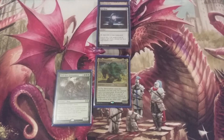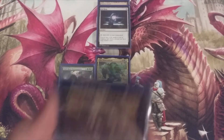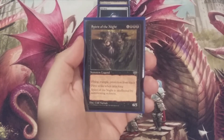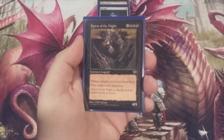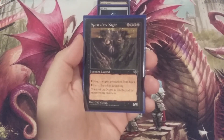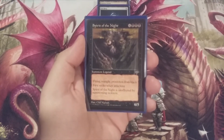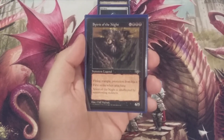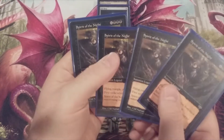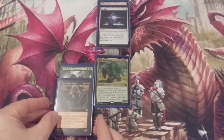Next, another set of creature cards we want the Mimeoplasm to copy — going back to Mirage for this one: Spirit of the Night. Six and triple black, it's a six-five legendary spirit with flying, trample, protection from black, and first strike when attacking. It's also unaffected by summoning sickness — which would later be keyworded as haste. Four copies of Spirit of the Night, and we want that to be the Mimeoplasm body.